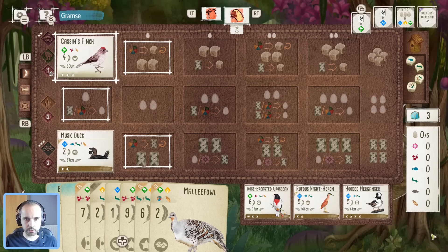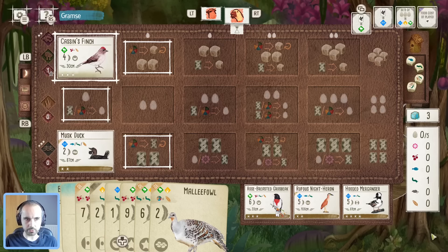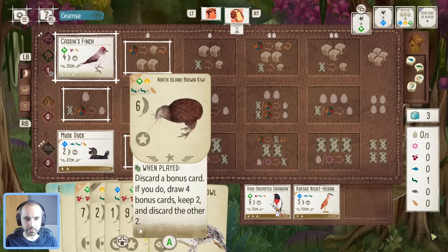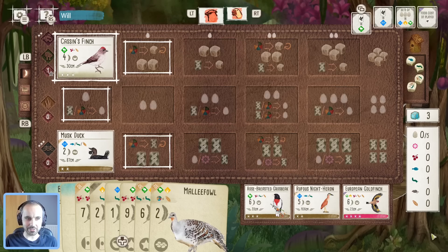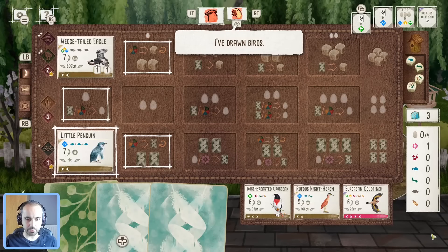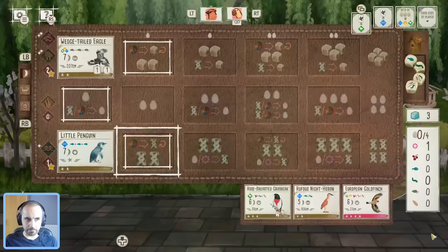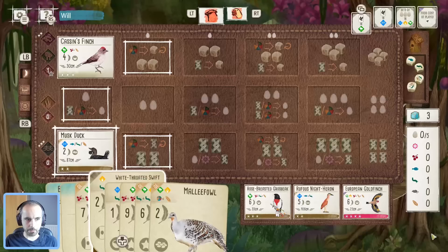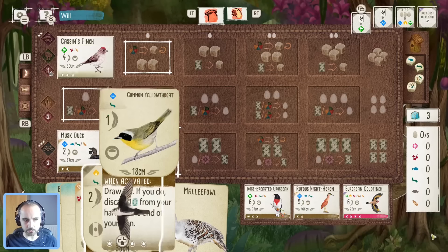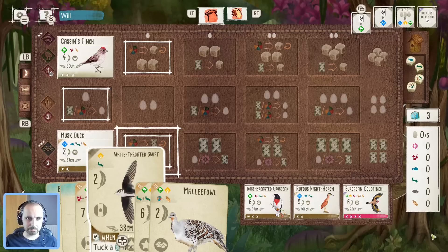Nine times out of ten Omnivore is a good bonus card, so hopefully it gets us some good stuff as this game goes on. Looks like they did pick up the Hooded Meganza — I think that's a good combo. We've now got a European Goldfinch in the tray which I might have to grab, especially if they're going tucking in the forest with this eagle. We're not doing any tucking right now but might be later.